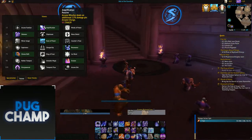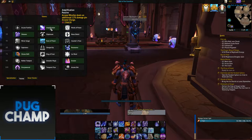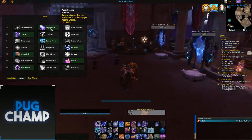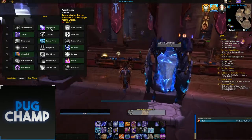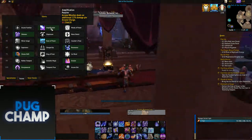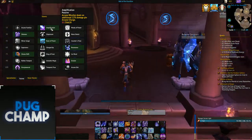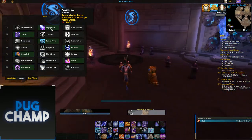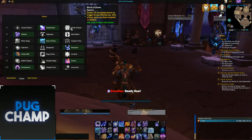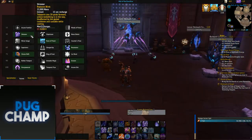For talents, you want to take Amplification because you always want to be using arcane missiles when you're at four arcane charges. This talent makes arcane missiles deal an additional 12% damage per arcane charge, so at four charges that's a 48% damage increase to arcane missiles, which is huge since they already hit pretty hard.